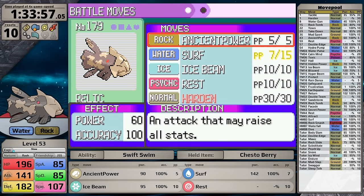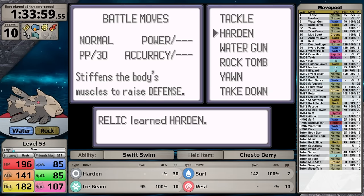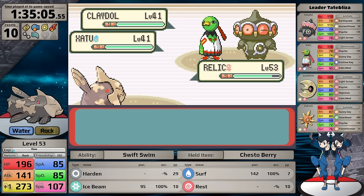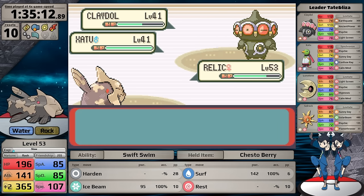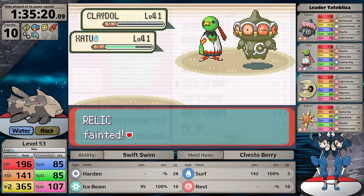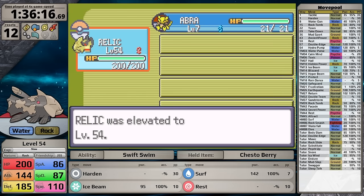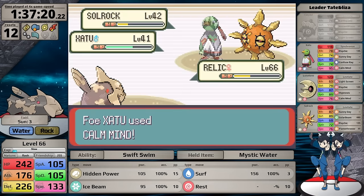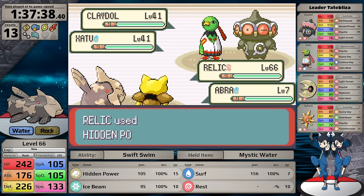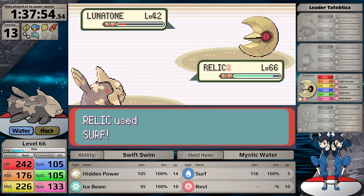To save time, I use my Rare Candies — I've accumulated 13 total, bringing Relicanth from level 53 to level 66. Even at this significantly higher level I still can't defeat Tate and Liza when going for Surf right away. The correct approach is to use Hidden Power on the Xatu first, finish it off, then spam Surf. By doing this, I can finally defeat them and earn the seventh badge. With it comes a 10% boost to Special Attack and Special Defense. More importantly, they gave me the TM for Calm Mind — one of the best setup moves in the entire game, boosting both Special Attack and Special Defense.